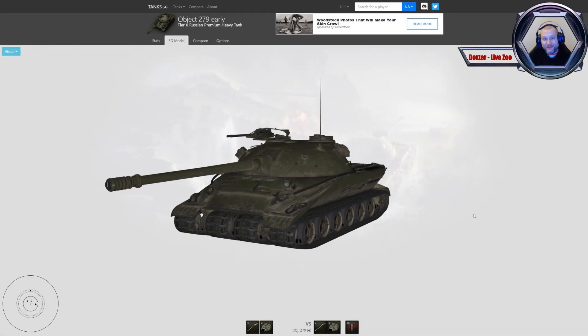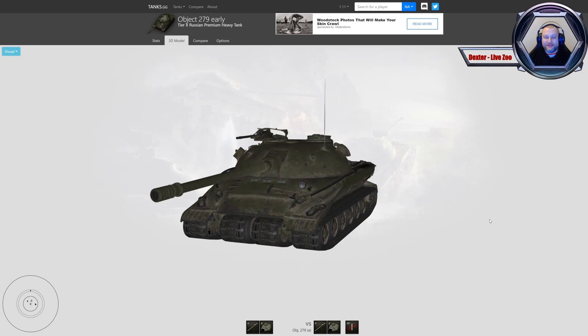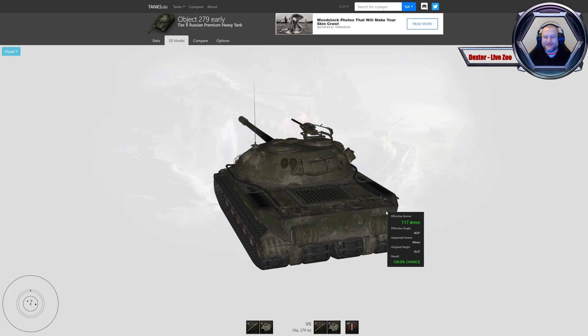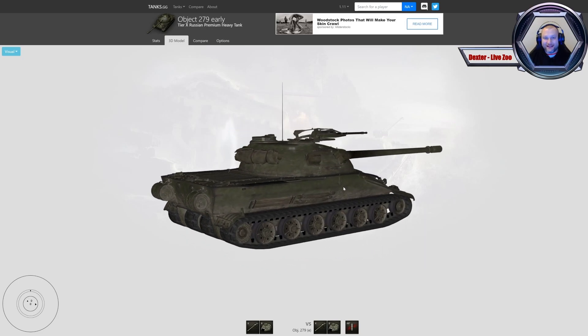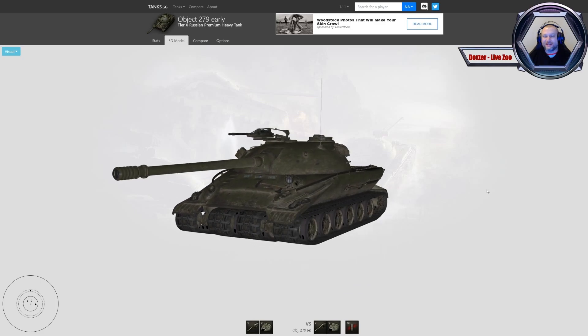Witajcie w specjalnym odcinku na Wigilię 2020, 24 grudnia. W specjalnym odcinku nie mogło zabraknąć specjalnego pojazdu, mianowicie Object 279 ELI, zwanego również Ebolon. Pojazd jest bardzo, bardzo ciężki do przejścia. Fantastycznie się nim gra, a jeśli przyjaciele mają też ten pojazd i można zagrać w trójkę w plutonie, naprawdę sieje spustoszenie i strach. Uważany jest za drugi najlepszy pojazd w World of Tanks.